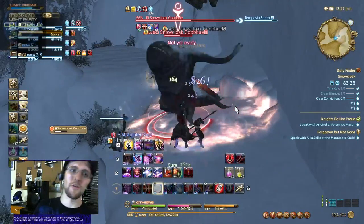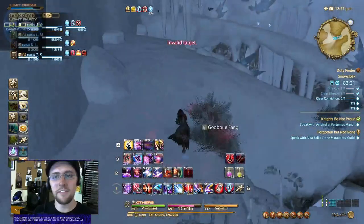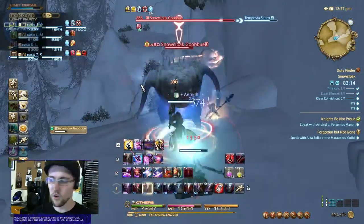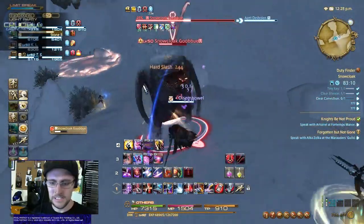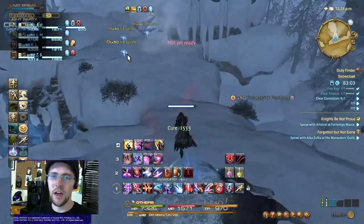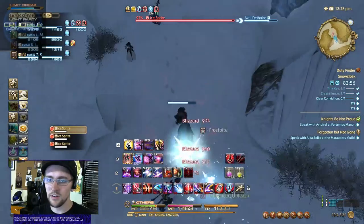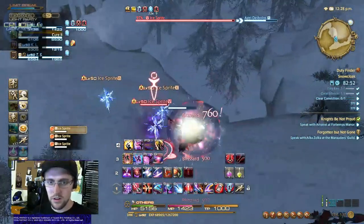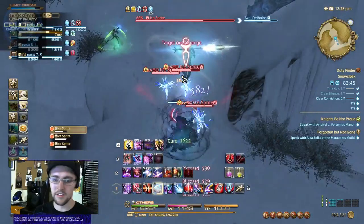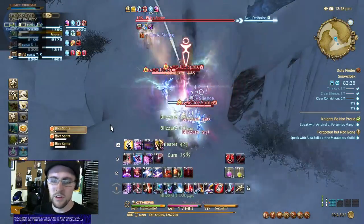I've been seeing a lot of really powerful healer crits in the expansion — a lot of 2500 crits, which has been very cool and generally makes everybody's job a lot easier. Always get your DoTs started first. If I see that the healer is able to DPS, I will hang back a little on my cooldowns, because being able to use your cooldowns when you definitely need them is very important.